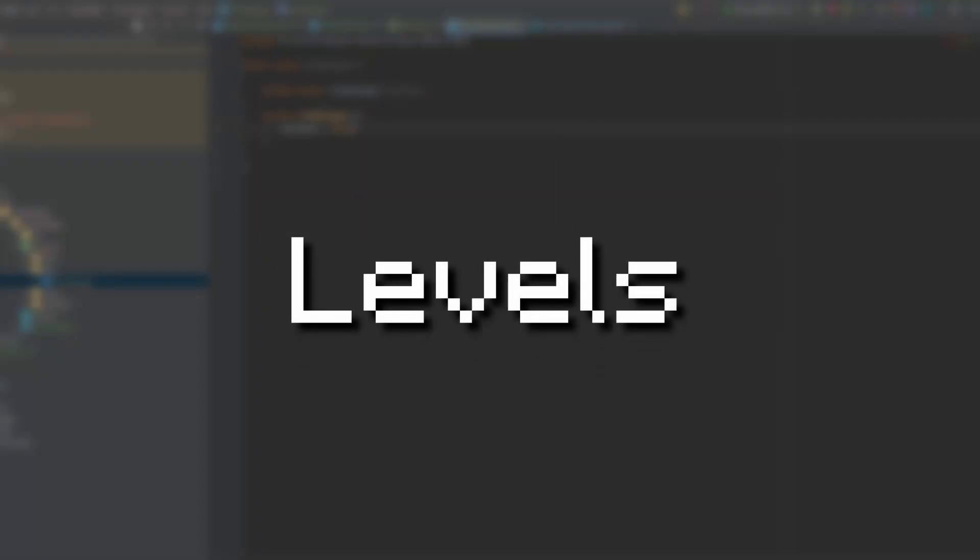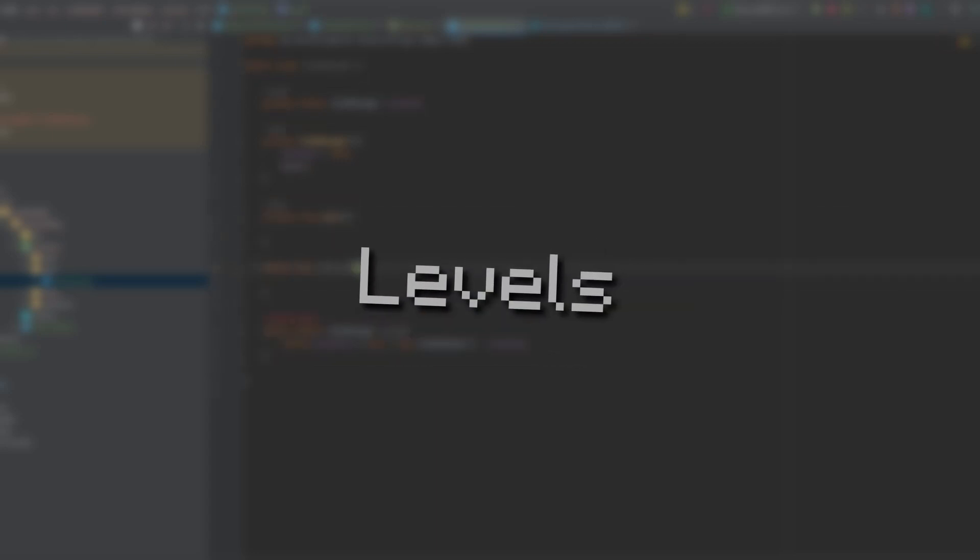So the plan is to add levels. Now, it wouldn't be an RPG dev-log episode if I didn't wander off completely and start doing whatever I'd like instead of what the episode is supposed to be. So before making levels, I'll actually be adding a feature called milestones.